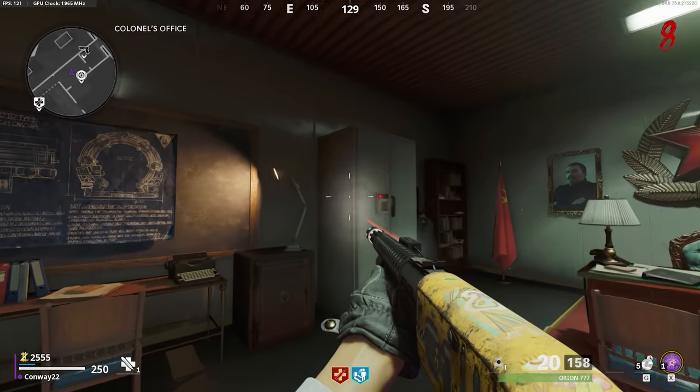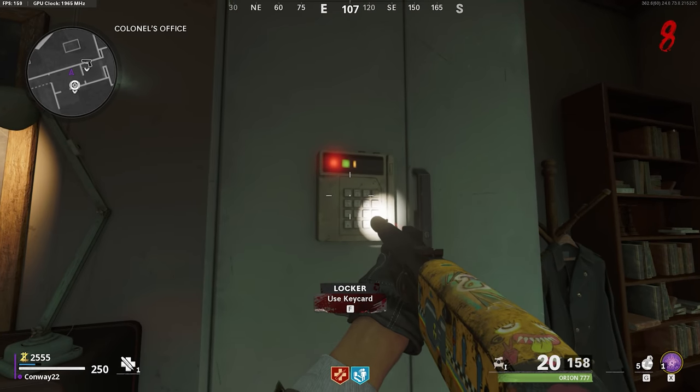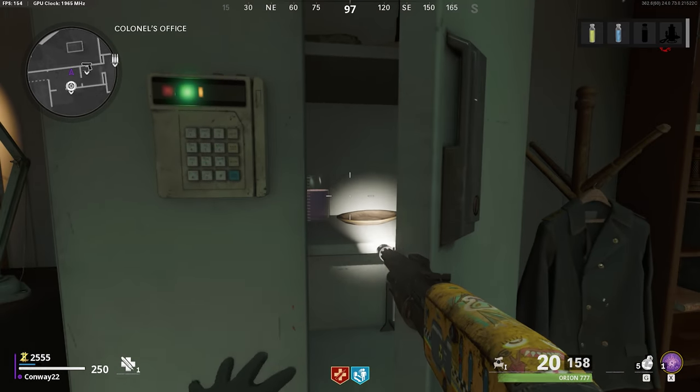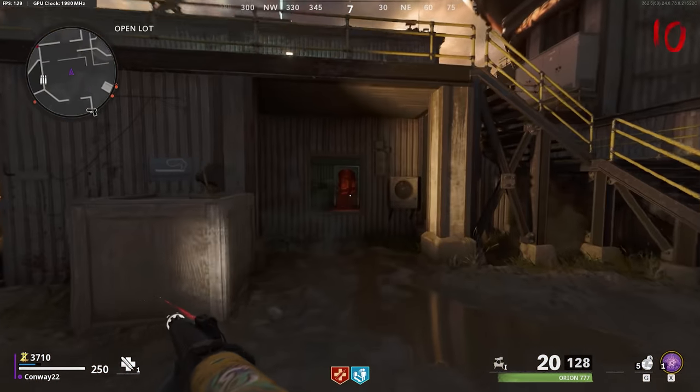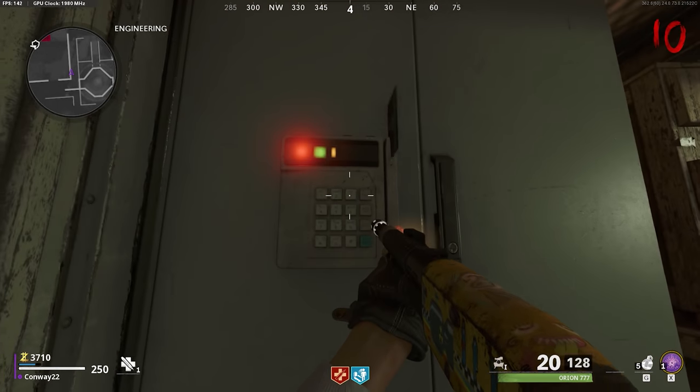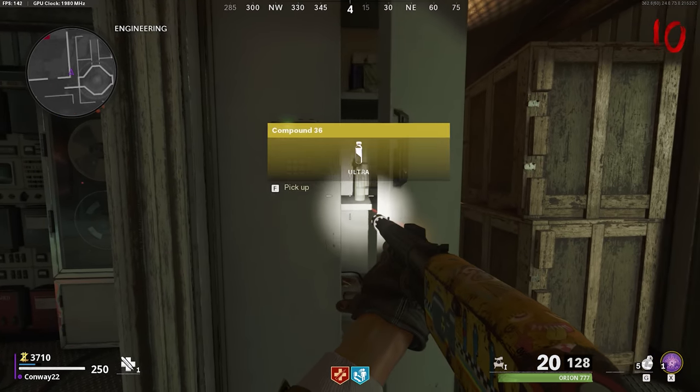The second locker is inside the Colonel's office — come up here and it's on the left-hand side. Once again, hold Square, use your key card, and grab the serum inside. The third and final locker is just here on the way to the engineering area part of the map. Open it with your key card and grab the serum inside.